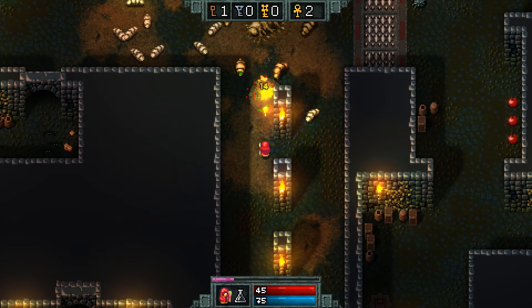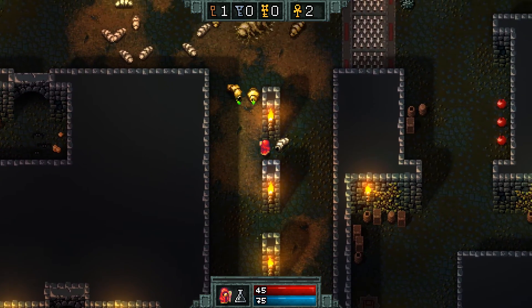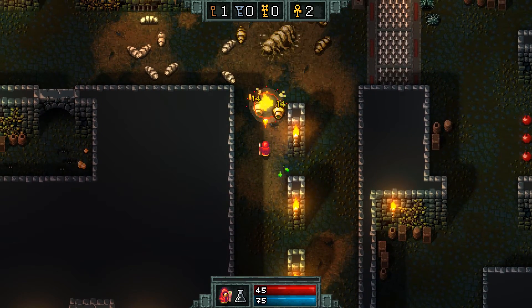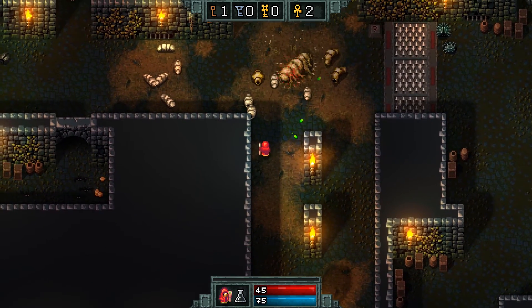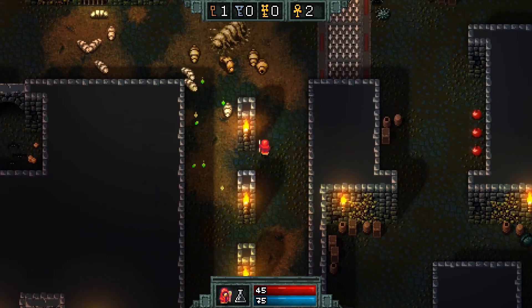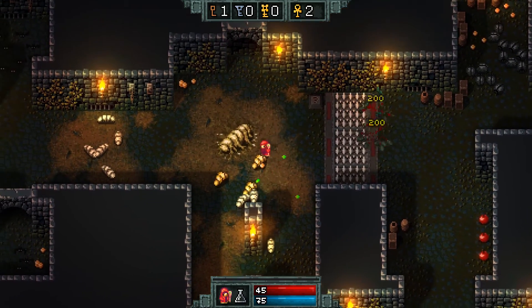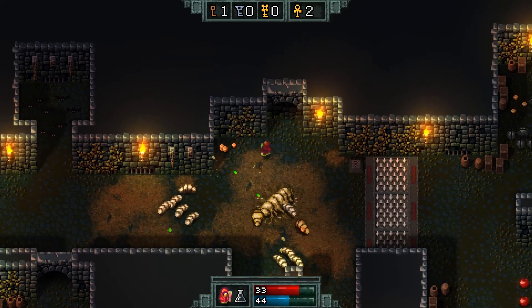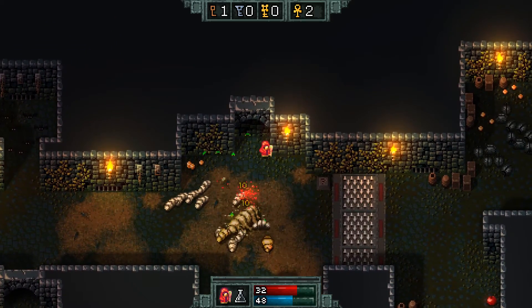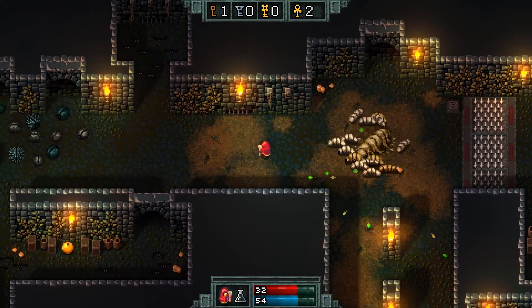So direct hits and close hits do damage. Look at all this fancy dodging — it's like ducking and weaving. That is always the worst of ideas — standing still and just spraying with the sprayer of doom.